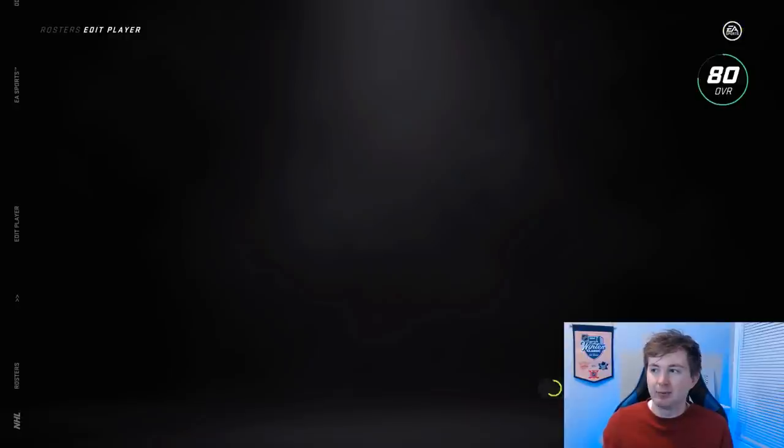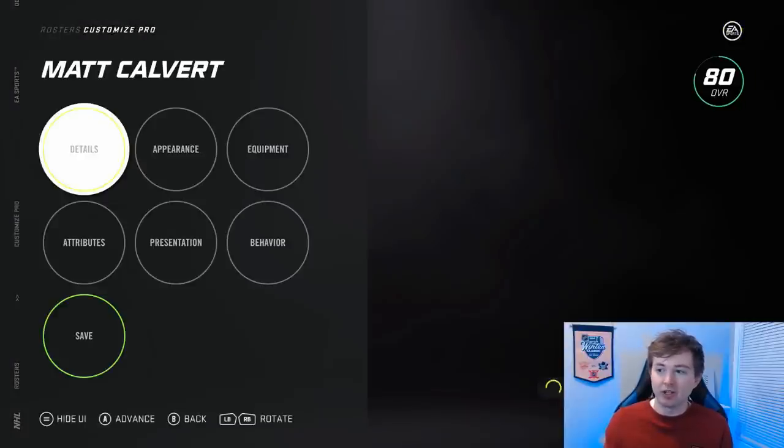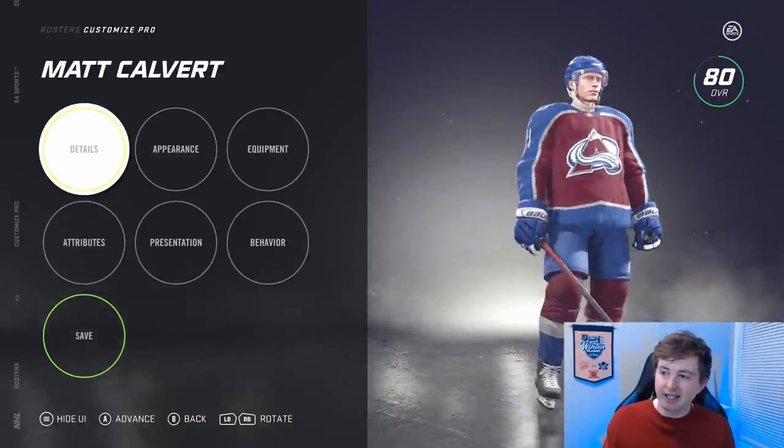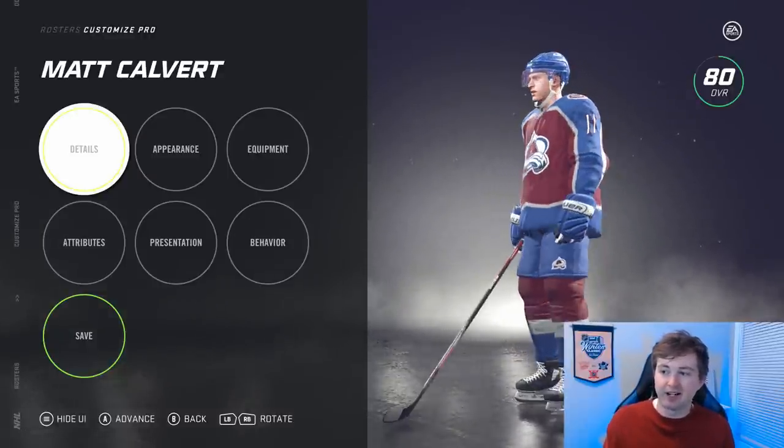Matt Calvert — no change to him, but one thing I wanted to point out: in real life he's got a pink visor to help with concussion problems, and in the game you can actually see he's got the pink visor on him. Really, really cool. I love to see attention to detail things like that in this game. I'd love to see even more of that in the future.